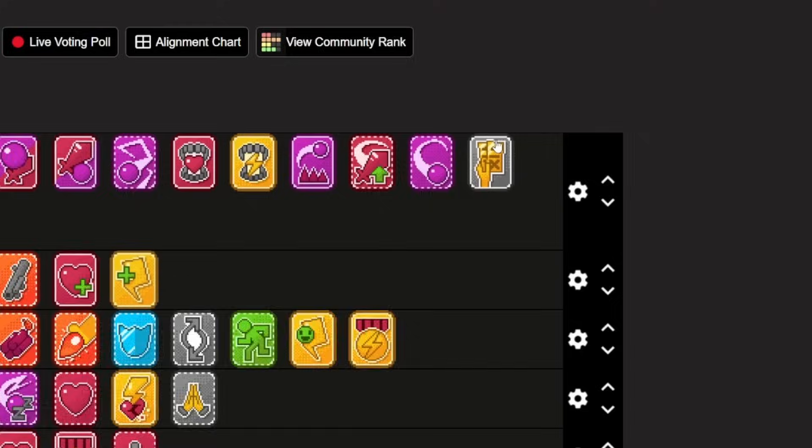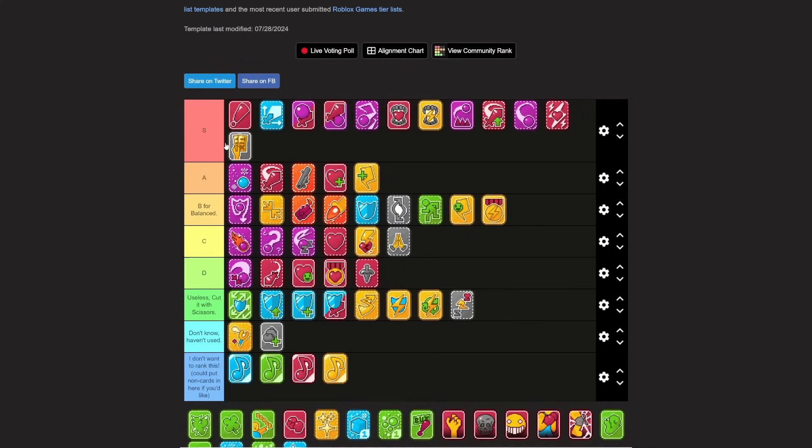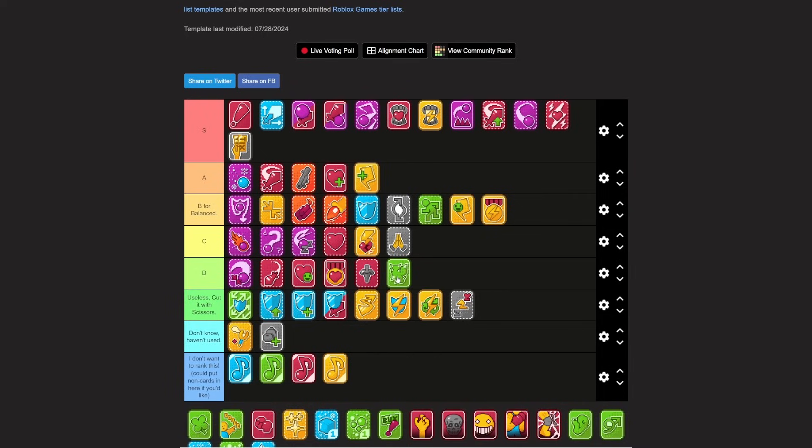Ticks Investor — easy S tier. It makes farming so much easier. This is a must-have when you're farming. Thorns — you don't need it. Just kind of eh.